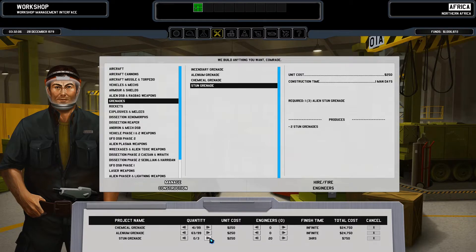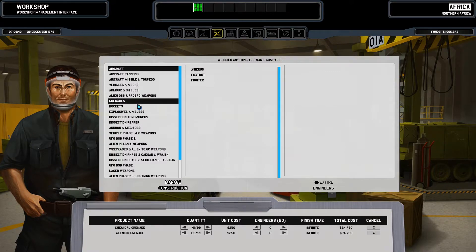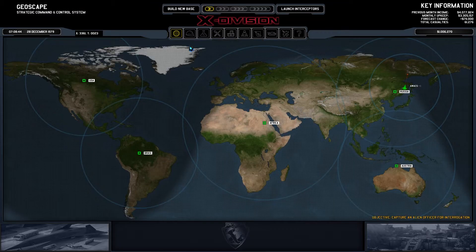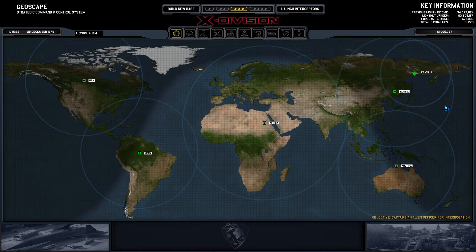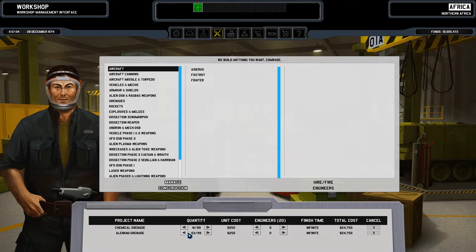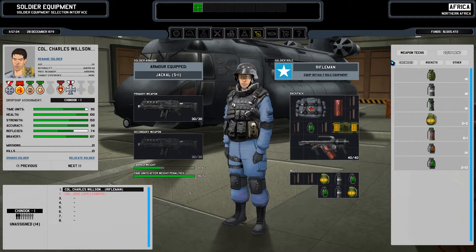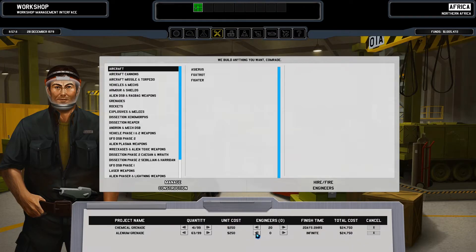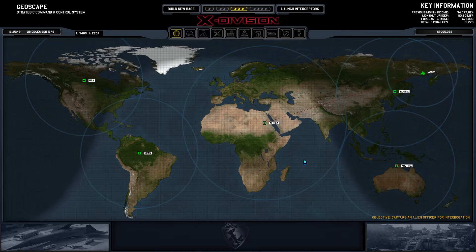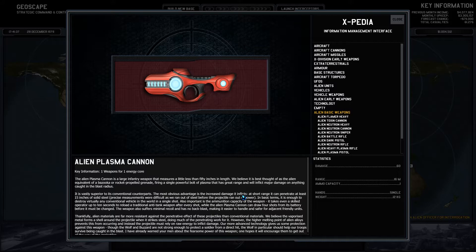Get some stun rockets, then get some stun grenades. For the rest of the stuff, get some acid grenades and acid rockets — chemical, I would say four. A couple grenades. How many alenium grenades do we have? We don't have much — I would say we wait until six. Oh yeah, until six is still okay.